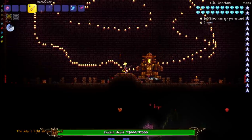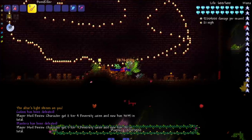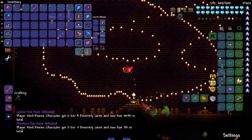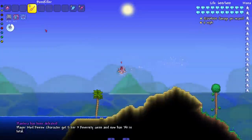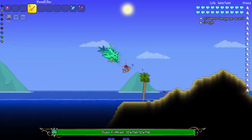Speaking of Golem and Plantera, time to take them on. I do Golem first — there's no real reason, it just happens sometimes. People start creating conspiracy theories about why I fight certain bosses first. Duke Fishron — I'm actually at the ocean this time to fight him.